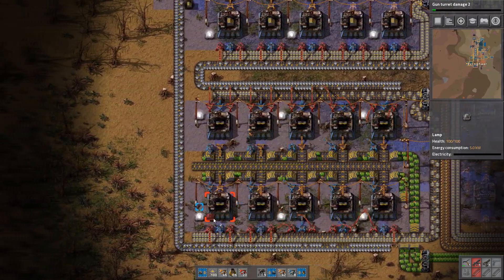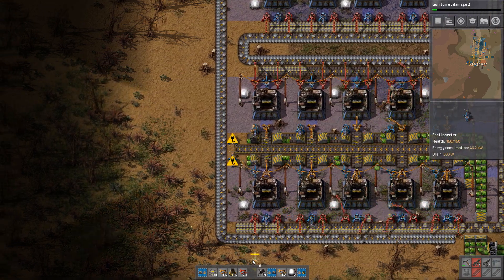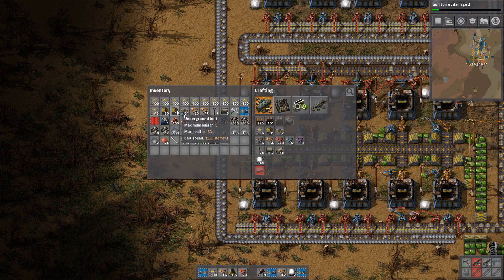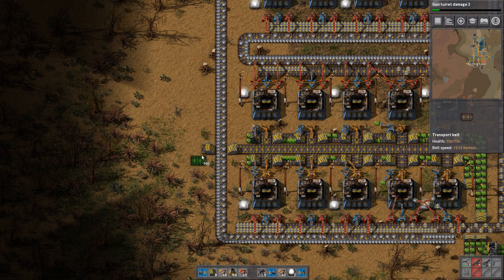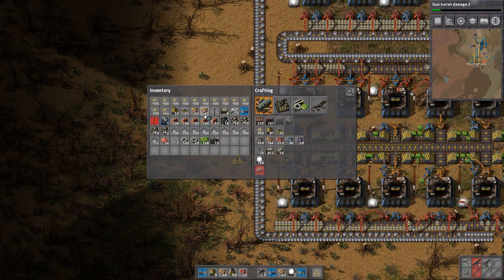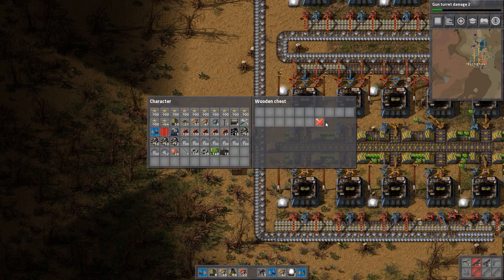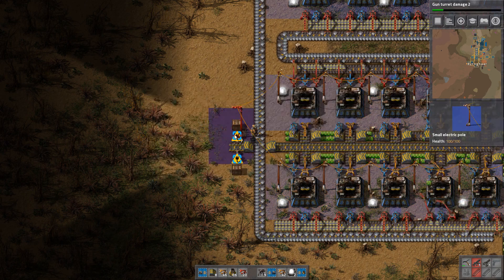Now all that is left to do is put it into boxes. That's not quite working out because then it's going to run onto this belt, so it has to go right there. This will have to do. Get some boxes. Later on these boxes will of course be replaced with a red provider chest so that robots can access them and bring this stuff to me, but for now this will do.